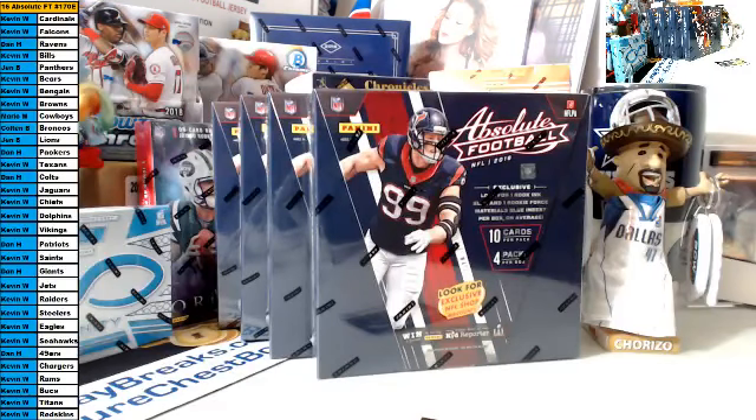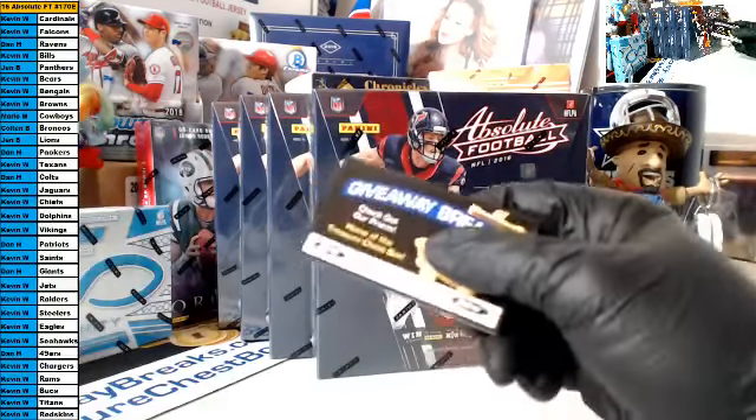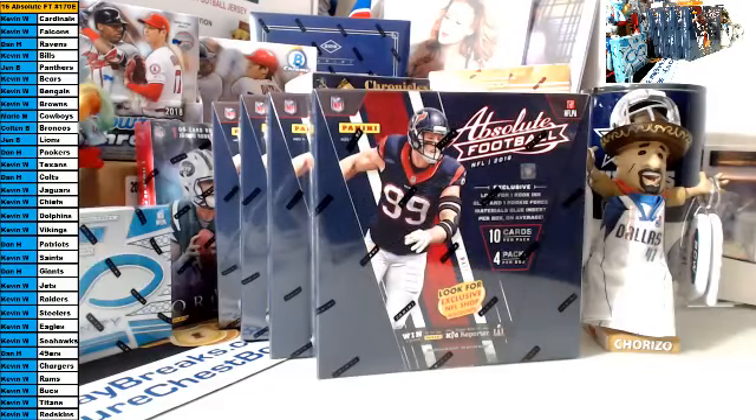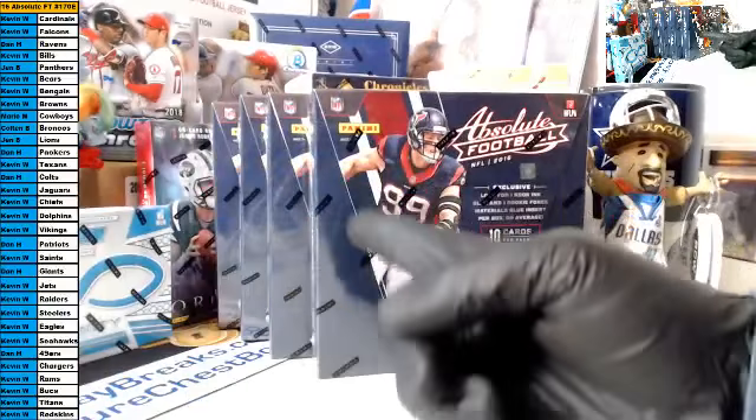Welcome to Giveaway Breaks. This is break number 170, four boxes of 2016 Absolute Football mega boxes — retail, which is actually a mega box, same thing. Basically, what you bid on was a business card. This is the business card you will get if you paid on time for your teams. I believe everybody did — you will get all the cards that come out for your teams with your names next to them out of these four boxes.